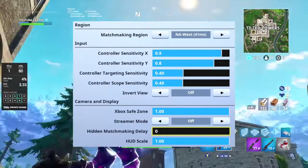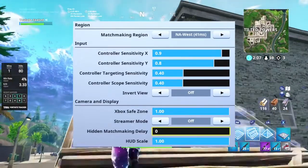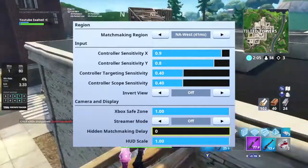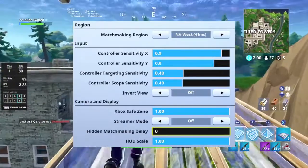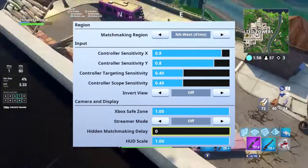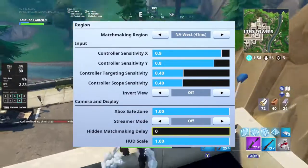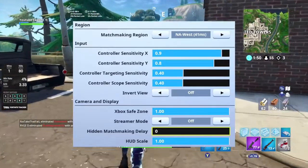Invert view — what it does is it makes it so whenever you look, it looks the opposite direction. What you're probably playing right now is with this setting off. This is personal preference. If you move your thumbstick down it'll look you down, but if you have invert view on and you move your thumbstick down, it'll look your player up. So it's just opposite controls, personal preference.